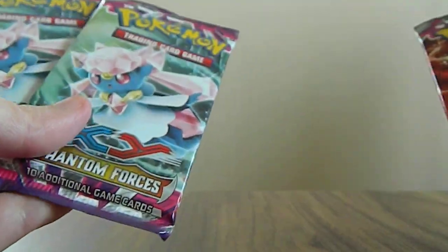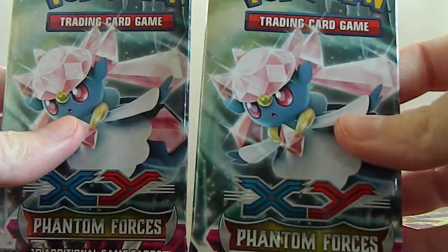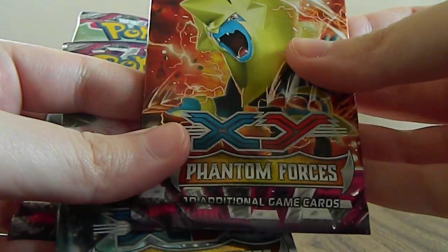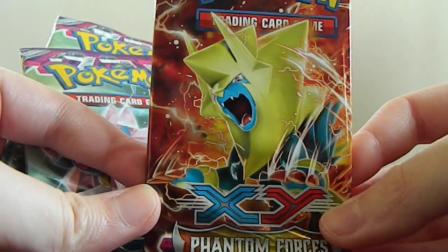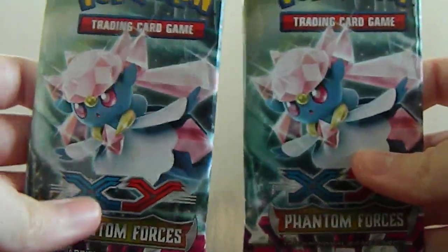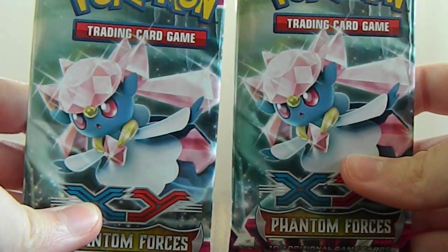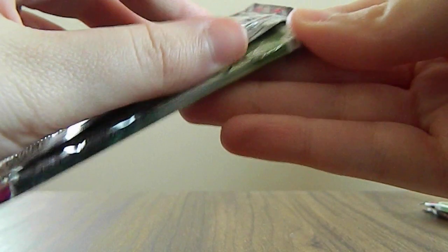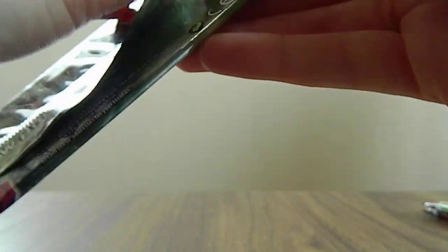Let's see what packs we have. By the looks of it, we have two Diancie packs and then we also have a Mega Manetric pack. We'll probably leave the Manetric to last — we'll open the Diancie packs first. This is actually one of Sean's favorite legendaries as well, so yeah, I know how much he loves his Diancie.